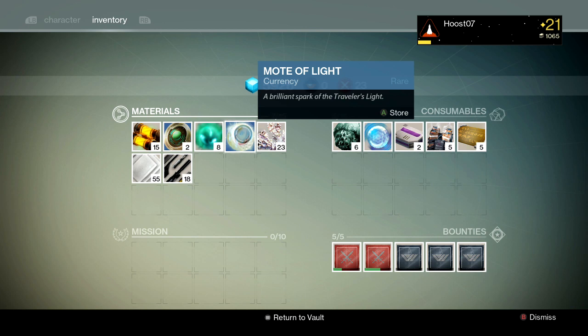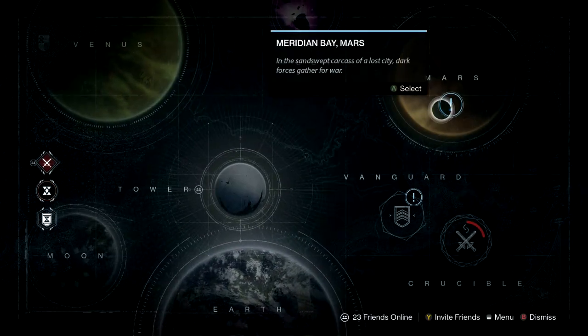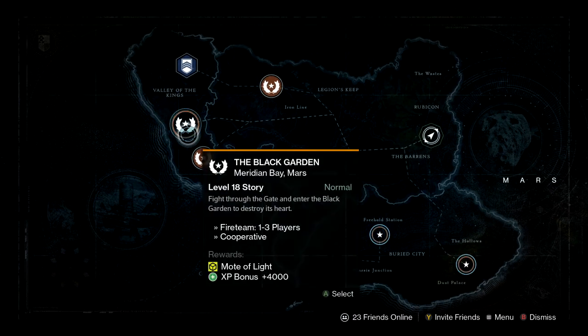I'm also going to show you some other things that you can do and where you can get some gear with more Light as well as get more Motes of Light. Here on the destination screen, we'll go to some missions on Mars. You can see that the Black Garden mission says that one of the rewards is not only an XP bonus, but also rewards Motes of Light. So this is something you can do to get specific Motes of Light in addition to earning the XP.